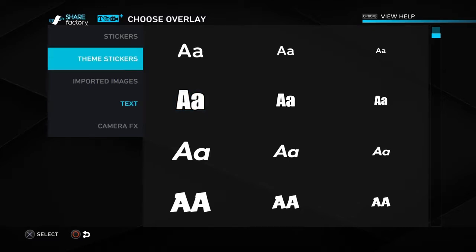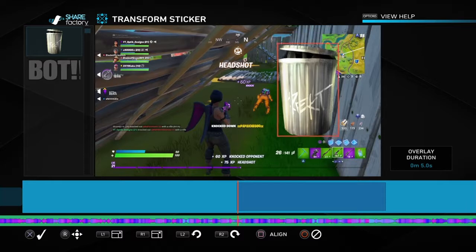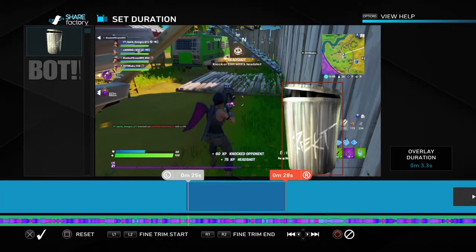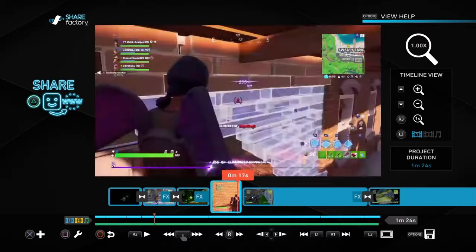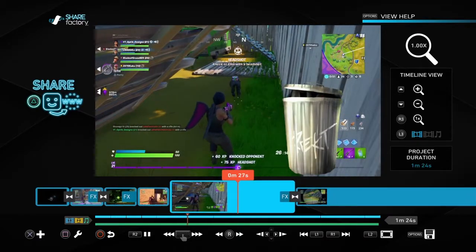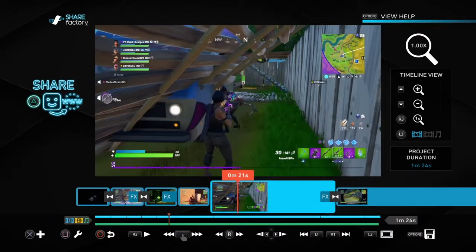If you want to add another picture overlay, it's basically the same process — transform it, set the sticker duration so it's not too long, add animation if you want, then click Circle to go back to the timeline. Have fun playing around and see what you come up with.